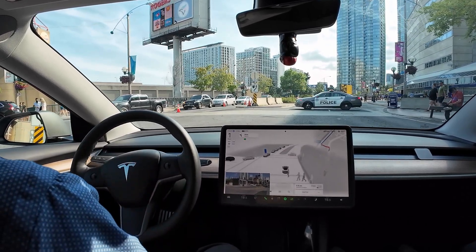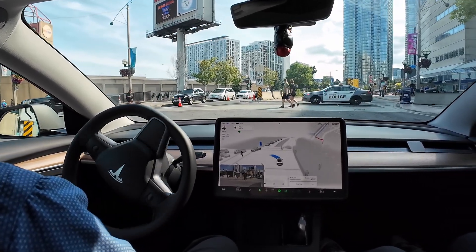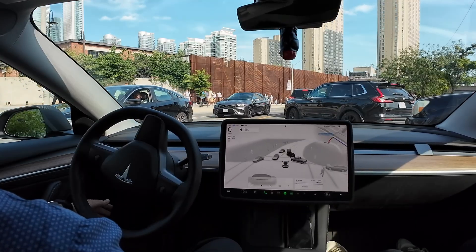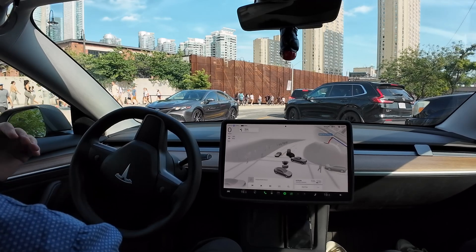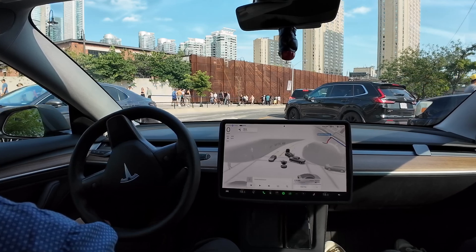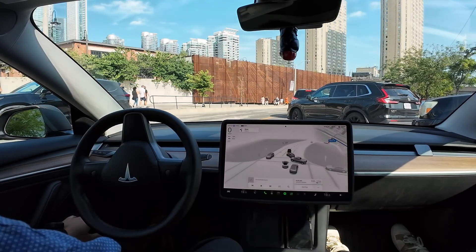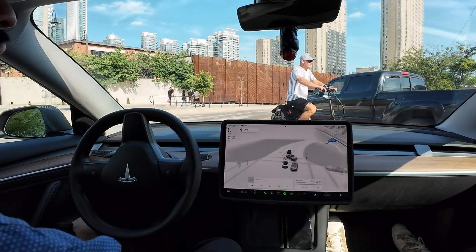FSD is seeing a traffic light but there's nothing there, so it might be confused. I give it a tap so it knows what it's doing. We're in an awkward position — we have to make the left turn otherwise we can't move. We need to get into the right lane immediately for another right turn. It's moving now and there's someone right up behind us on the right side.